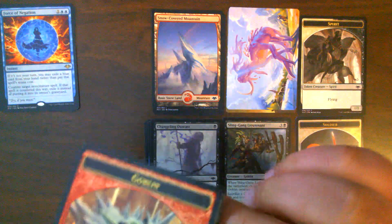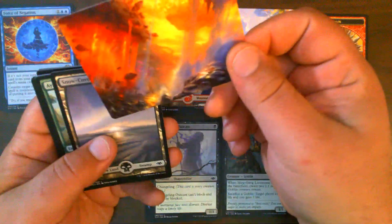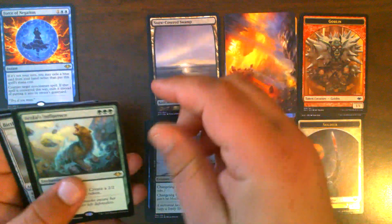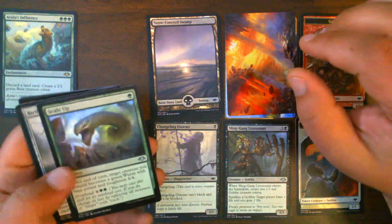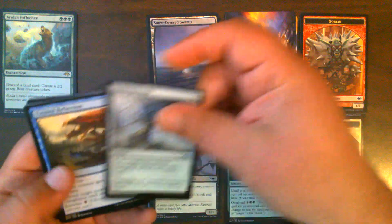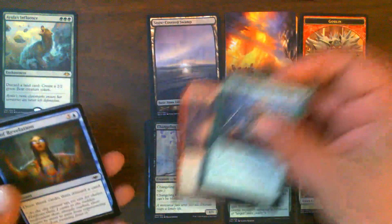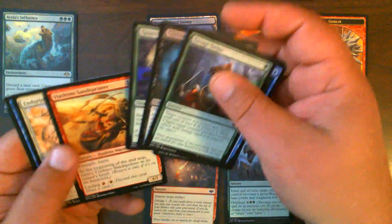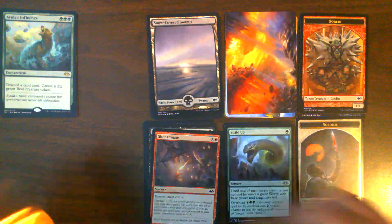Pack number three: Goblin Token, Prismatic Vista — yeah! Prismatic Vista for the art card. Snow-Covered Swamp. We've got our first meh card with Aeve's Influence. We pull Scale Up, Birthing Boughs, Twisted Reflection — not quite as good. Shenanigans — always in for some shenanigans. Spore Frog, not pulling because I've got a ton from the first box.